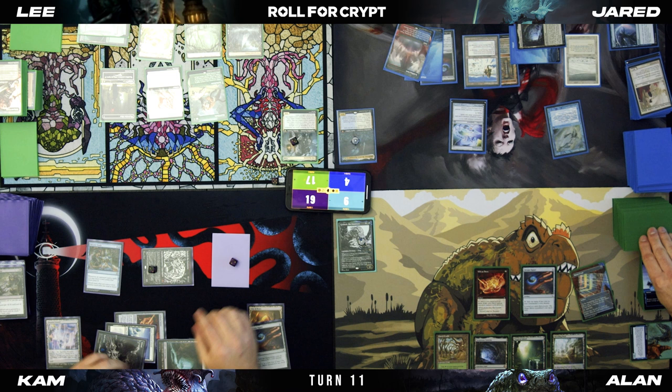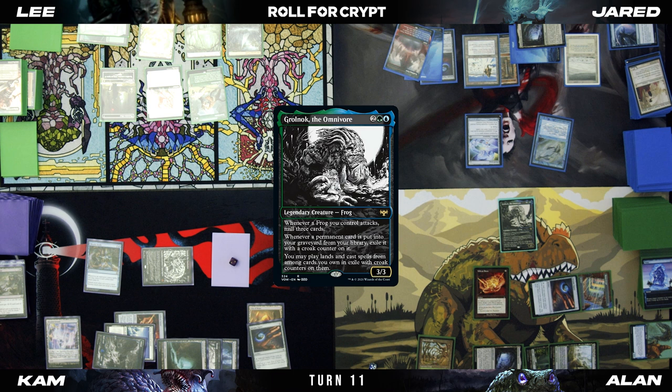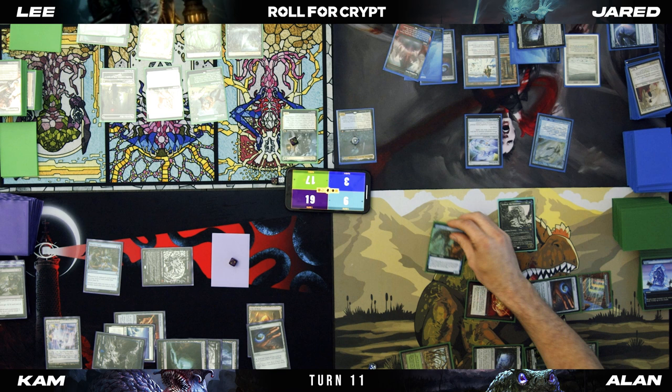Crypt — that's a six. Draw. I'm going to cast Grolnok. Can I pay one? You can draw them. Cast Gilded Drake targeting Toxstril again. Before that enters the battlefield...